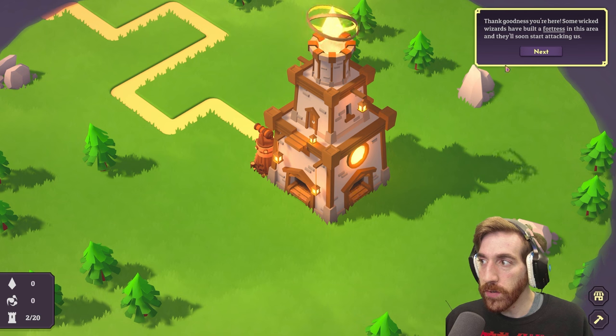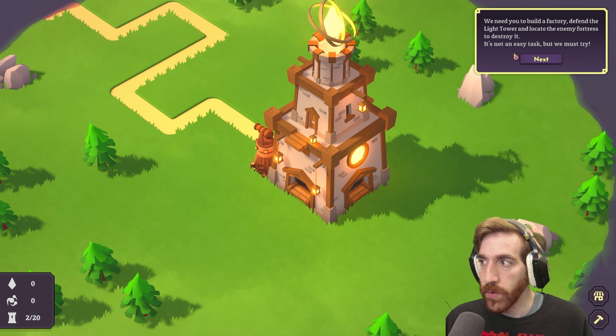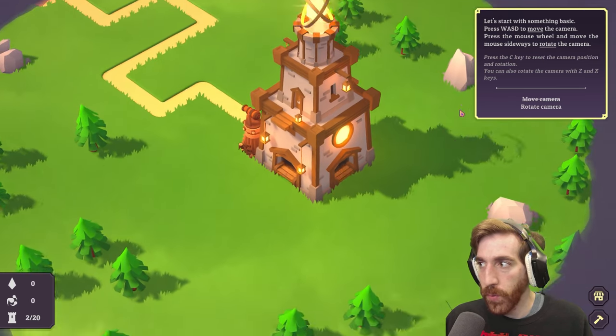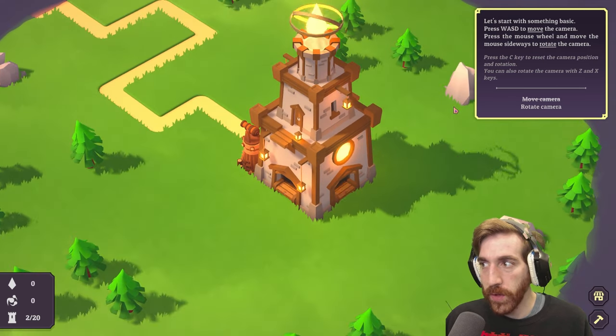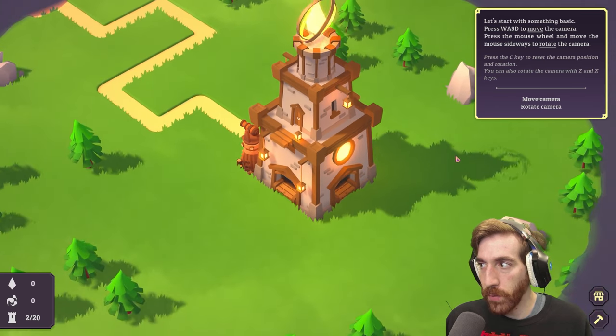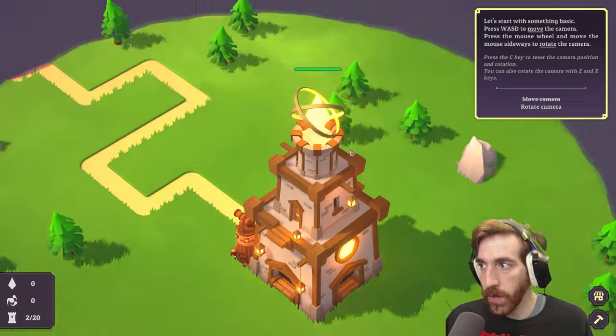Thank goodness you're here. Some wicked wizards have built a fortress in the area and they'll soon start attacking us. We need you to build a factory, defend the light tower, and locate the enemy fortress to destroy it. It's not an easy task, but we must try. Let's start with something basic. To move the camera, press the mouse wheel and move sideways, or rotate the camera.